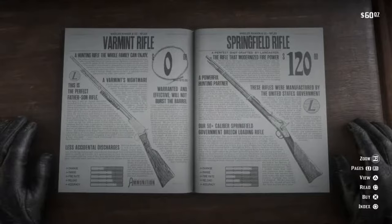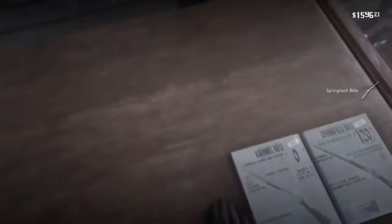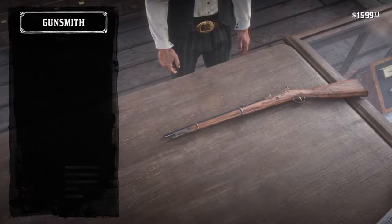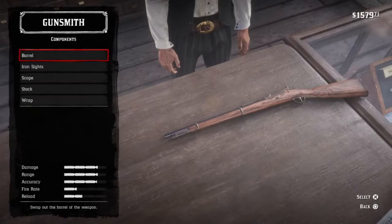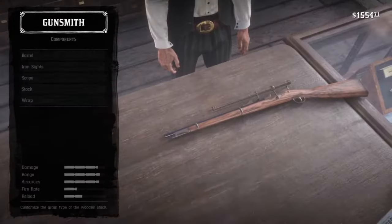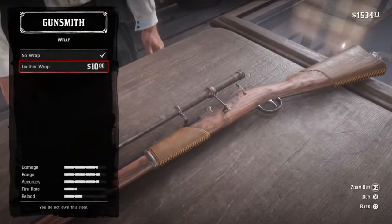The Springfield rifle can be used to kill larger animals like deer, elk, cougar, panther, bison, etc. The best ammunition to use for killing animals with the Springfield rifle is high velocity ammunition, which can only be purchased through the catalogue. After clicking buy you'll be taken to a menu which gives you the option to upgrade your new rifle. Click on rifling and buy the improved rifling. Buying improved sights won't make much difference but you will want to buy the medium scope. Improving the stock is only a cosmetic change, however purchasing a wrap for the weapon will help to keep the guns cleaner for longer.